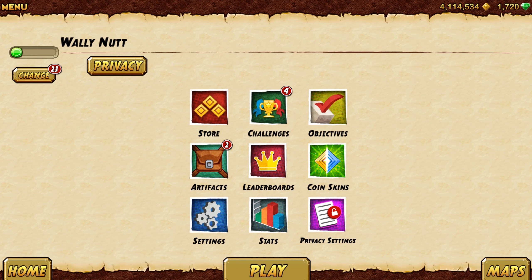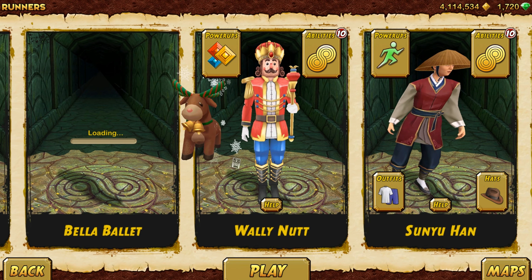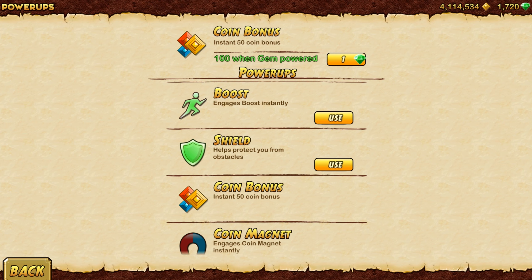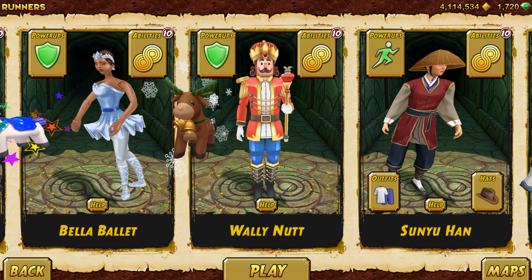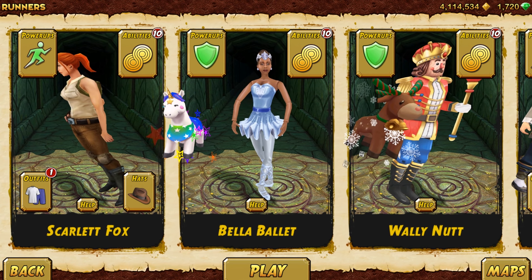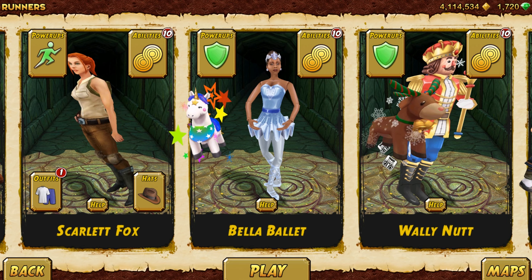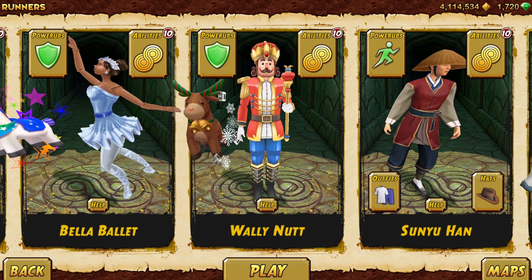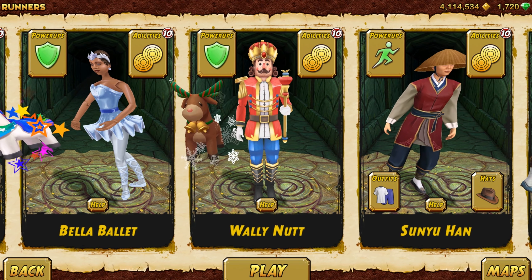Hey guys, welcome back to our channel today. We are playing Temple Run 2 and we got the new character called the Rolling Nut. He also got the pet called the Holy and the Bella Bullet, and the pet called the Rainbow. So here they are, the new characters in Temple Run 2.